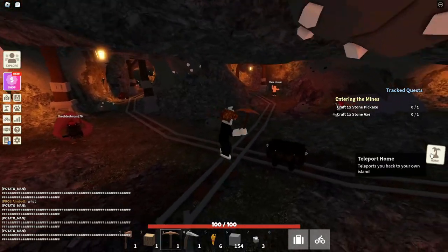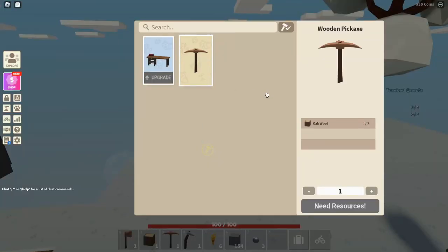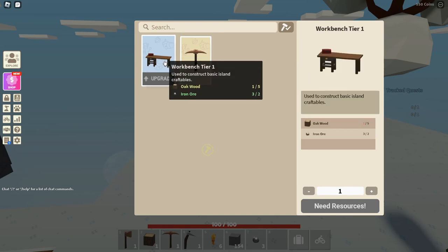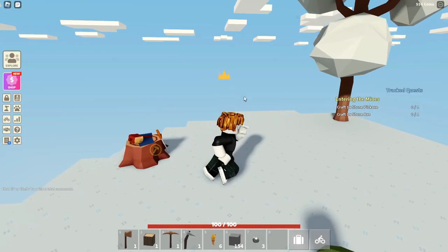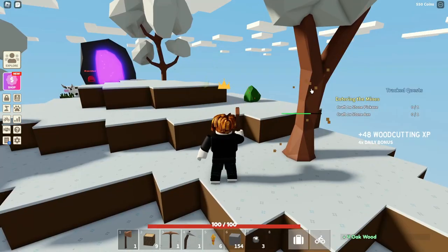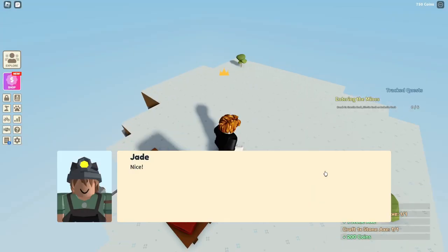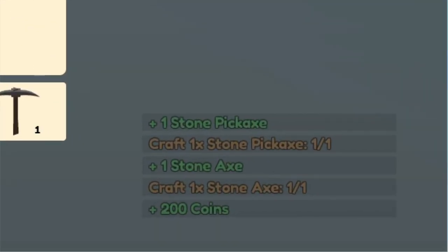Now we can go back and craft a pickaxe and an axe. We quickly need to chop down all of these trees to be able to craft the workbench and get these tools. We quickly chopped down all those trees and now we have full stone tools.